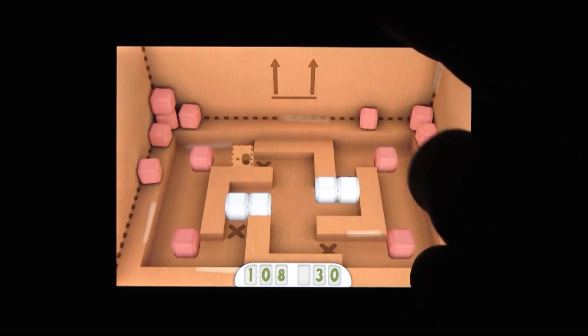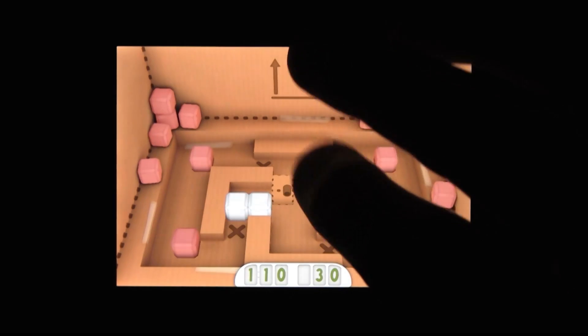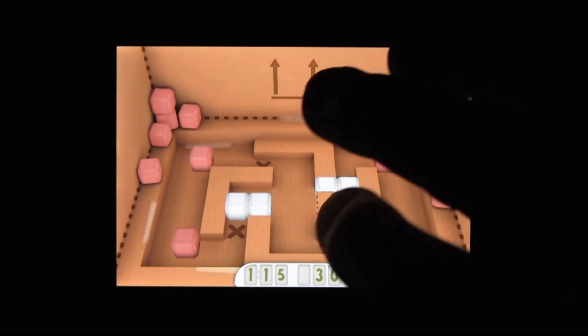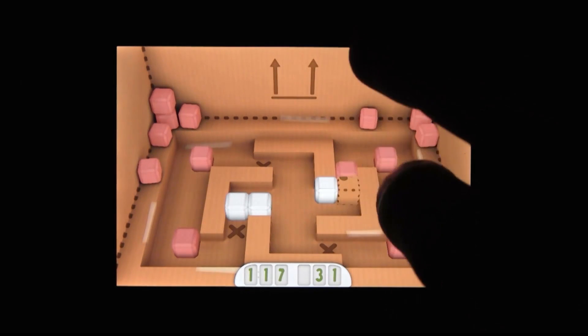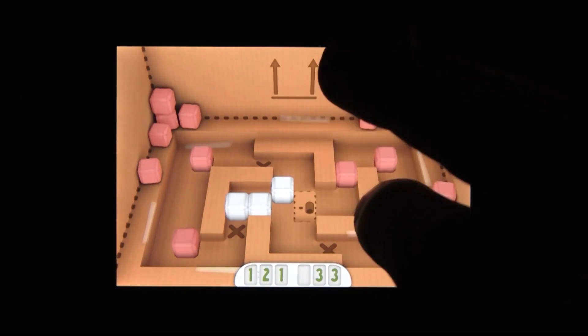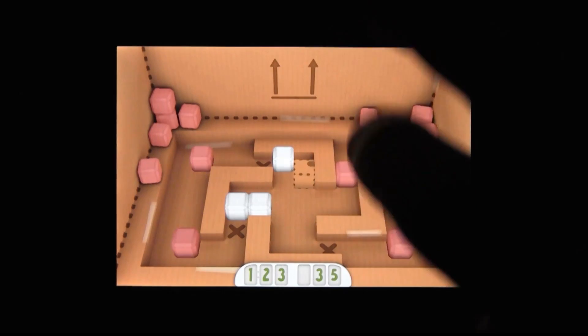For the unfamiliar, it basically works like this: you have a certain amount of boxes scattered across each level, and you have to push them onto the Xs. Once every box has been placed on an X, you've solved the puzzle and you move on to the next.